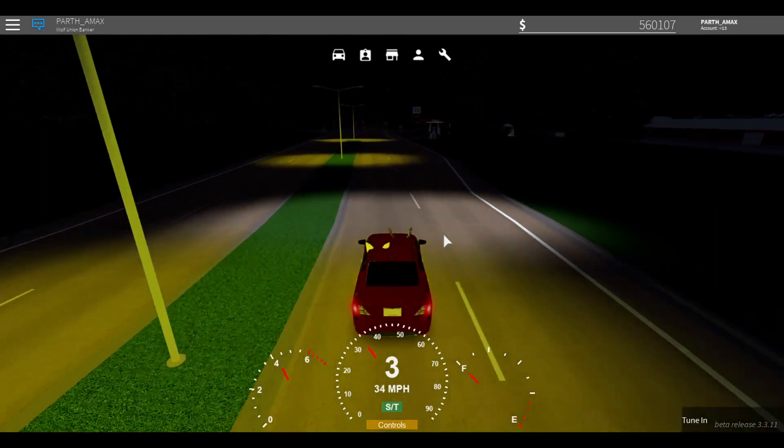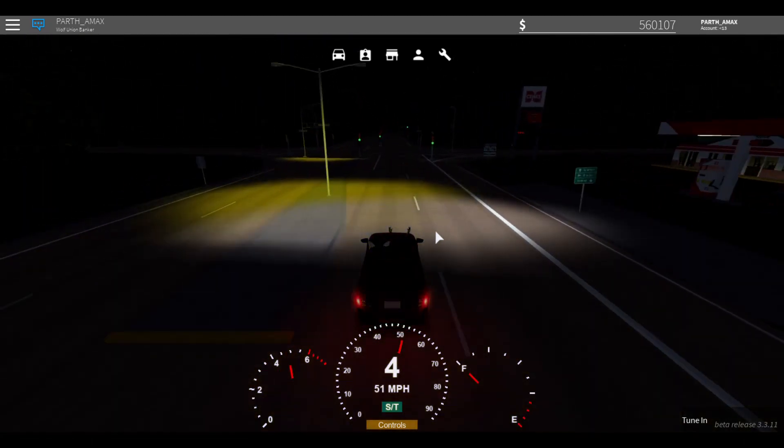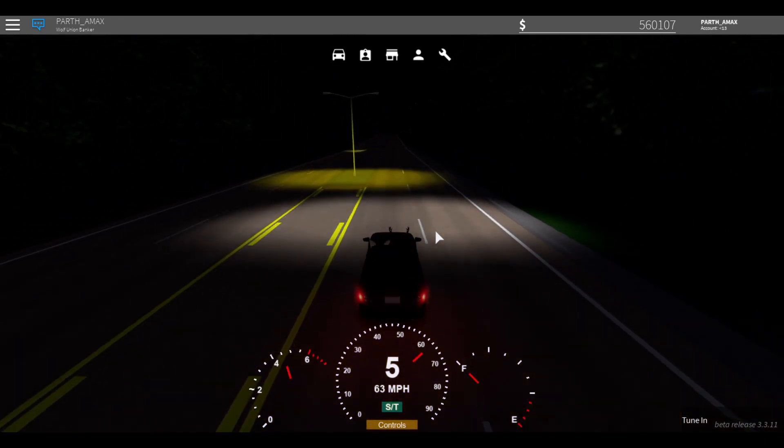We'll take the community road down there, test the speed of the Versa there, and then once we finish past that road and get to the dealer, we'll switch to the Altima, go to the track, and then at the track we'll do the Firebird.